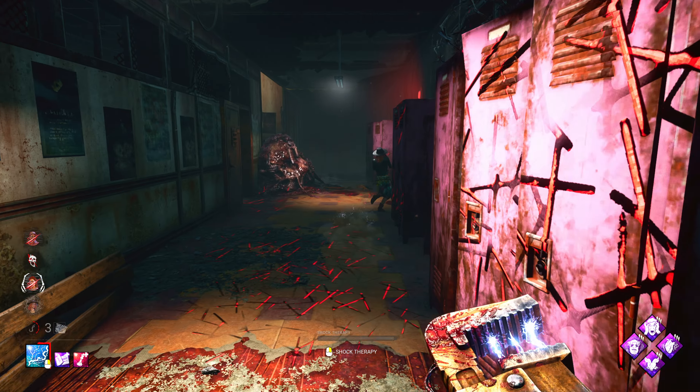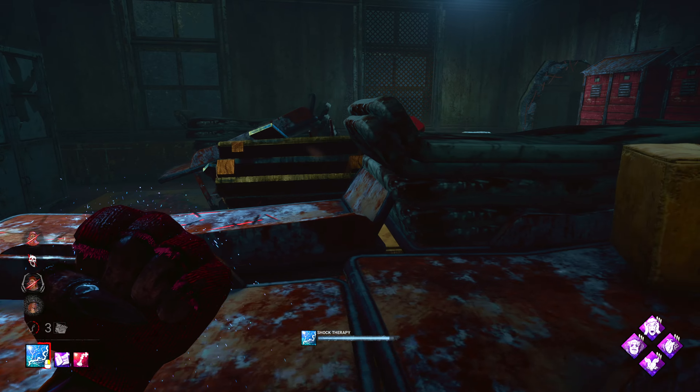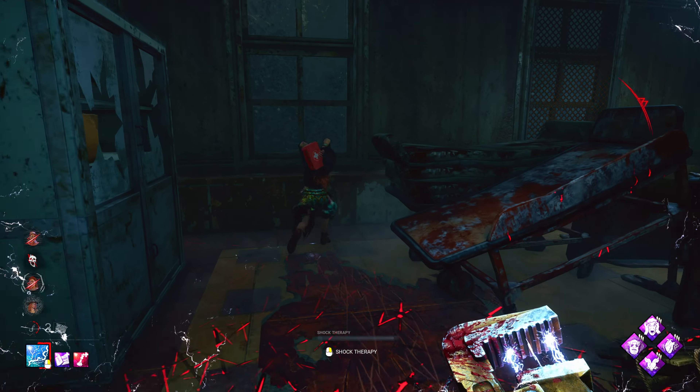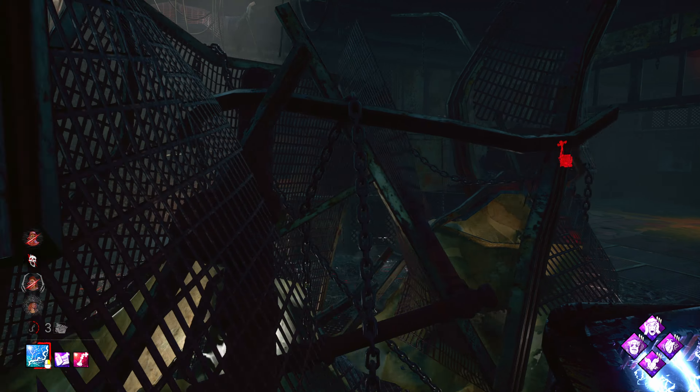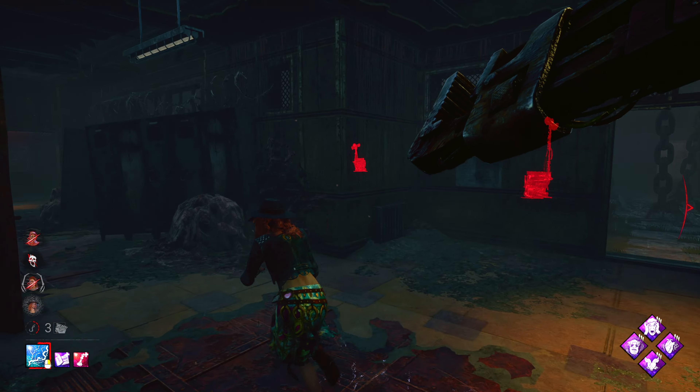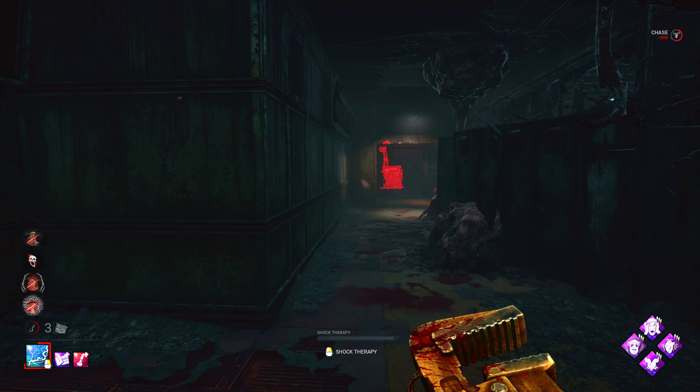She's in T3 Madness, though. Can we get her here? Nice life — stop her from dropping the pallet. We get the hit. They missed a skill check up top, so we'll go that way to stop them from healing.